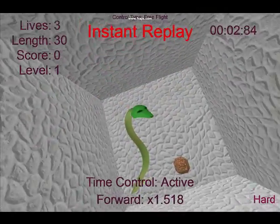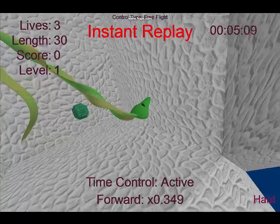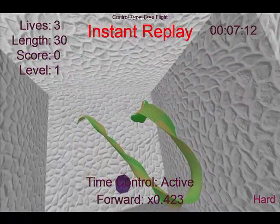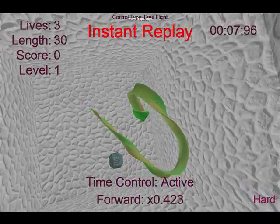Expert controls, on the other hand, still use WASD, but will roll left or right instead of turning. So in order to make a turn, you must first roll, and then pitch up or down.